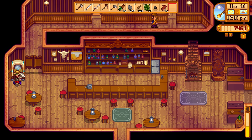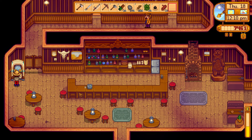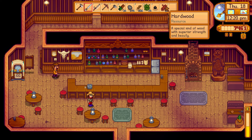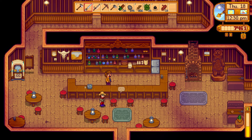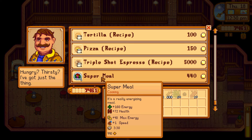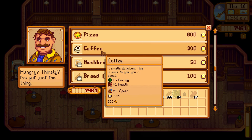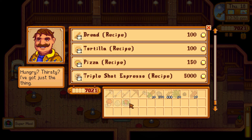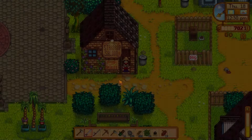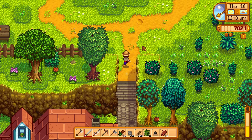Gus should be coming out - let's see what's on the food menu today. Let's play some cloud country. Gus just taking a sweet time - it takes him exactly 30 minutes to get from his bedroom to the counter. Gus, you just gotta move faster! Super meal: plus 1 speed, max energy - wow, that's pretty incredible. He also sells coffee which makes you move fast, but the super meal for as cheap as it is is very nice, we'll take it. Bookseller, I think we're good on that for now.